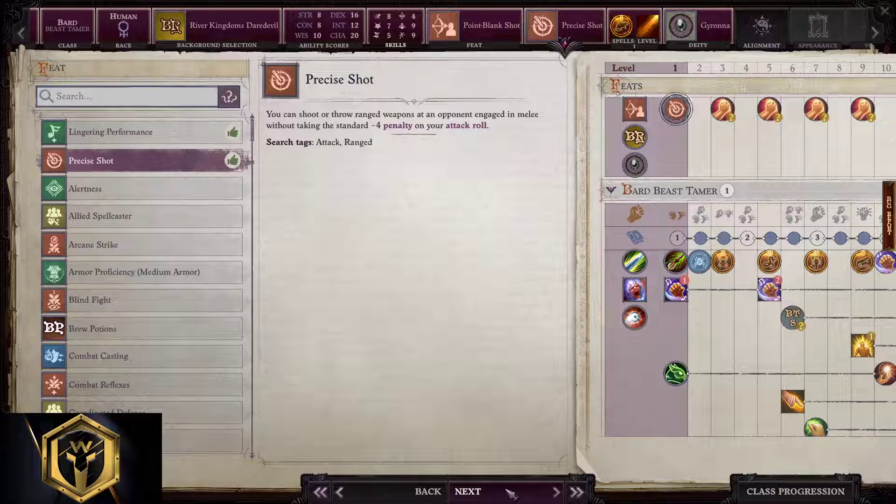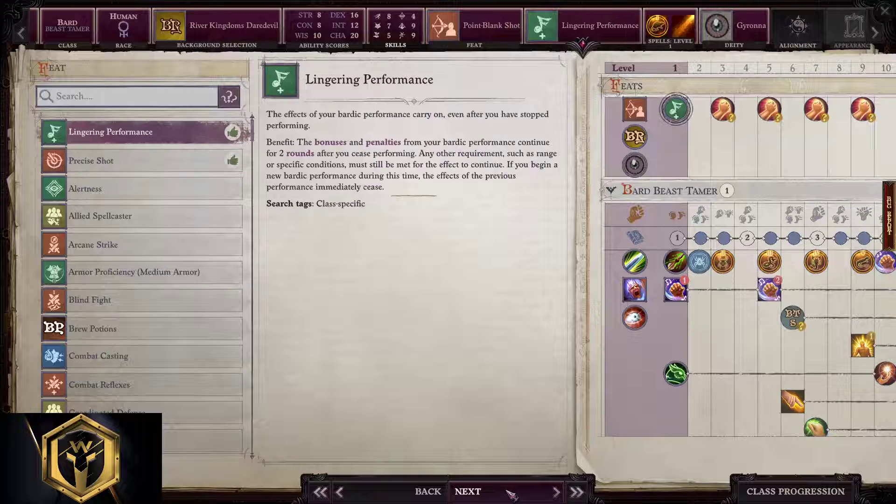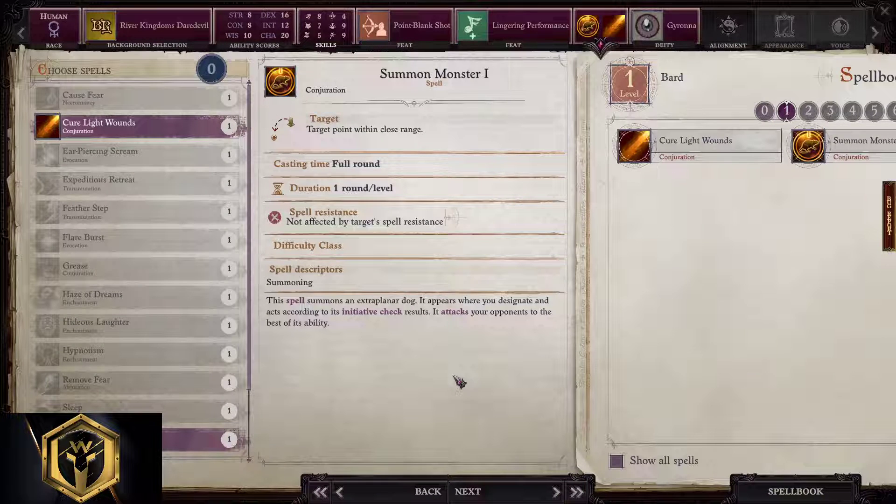Feats now. Point Blank Shot and Lingering Performance are solid starting options. Alertness, Precise Shot, Dodge, Extra Performance, Initiative, and Spell Focus on Conjuration are great fits to have when you start leveling up. In this case we're gonna take Point Blank Shot with Lingering Performance. For spells, Summon Monster for early game will help a lot, and of course Cure Light Wounds to heal a bit if you plan to play without a healer in your team.